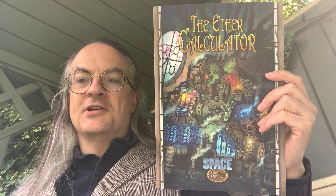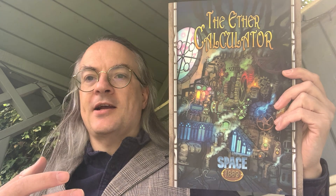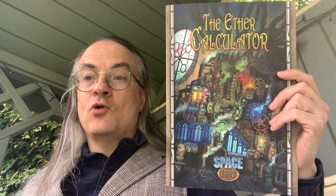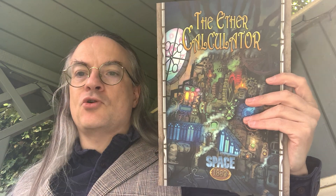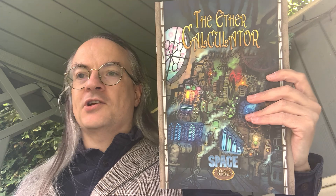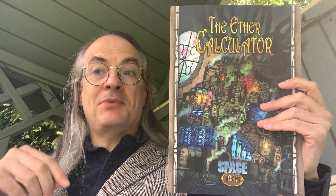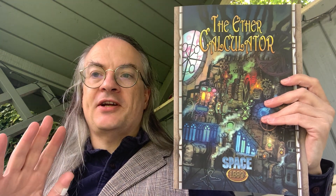That's the Ether Calculator, an adventure for Space 1889 published by Clockwork Publishing using the Ubiquity system. I hope you have enjoyed this unboxing in the Nook. If you have, please click on the like button below, and if you've got any comments or feedback I appreciate you taking the time to post those. If you want to be alerted to more unboxings in the Nook — where you'll see me here with a box, unboxing a book or game and chatting about it, all accompanied by a nice hot cup of tea — please do hit the subscribe button. Thanks again for watching, I'll be back again soon. Bye for now.